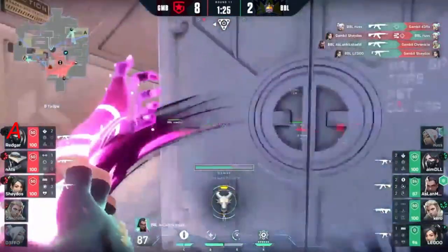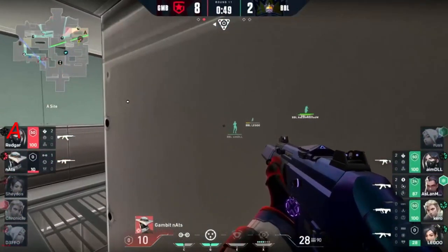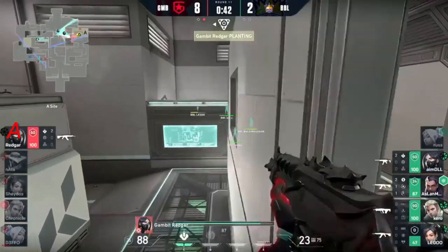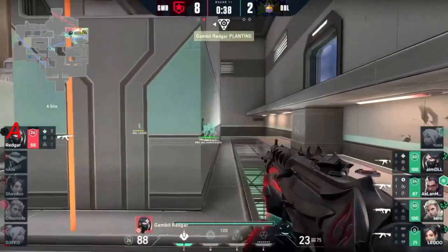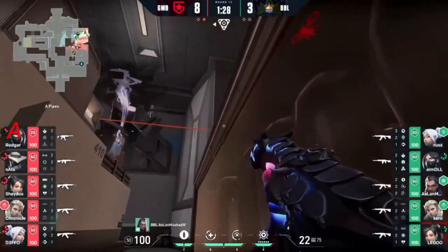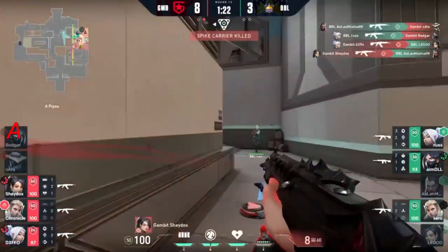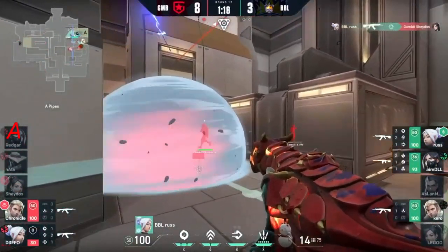Russ is wanting to continue on this streak and his teammates are there to trade. We've got to talk about the confidence of swinging there with 10 HP. We already know Gambit are certainly a confident team at the moment. Coming into this round — a minute thirty. Aslan's walled off, in the corner and good for one, but where does he go from here? Runs around through the Viper wall and gets taken down.